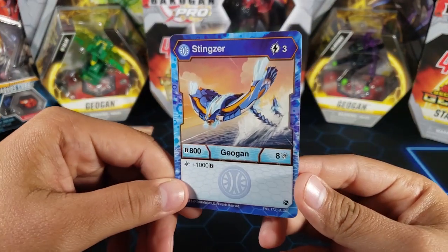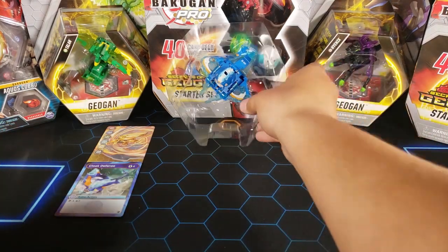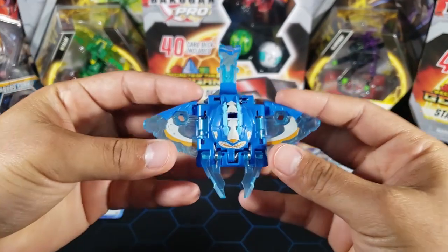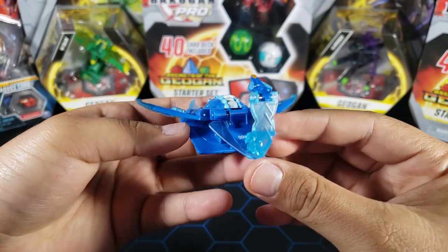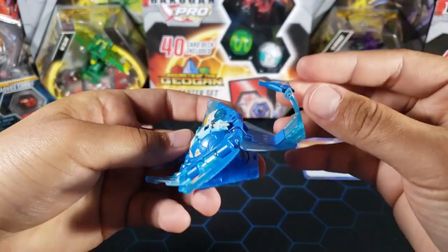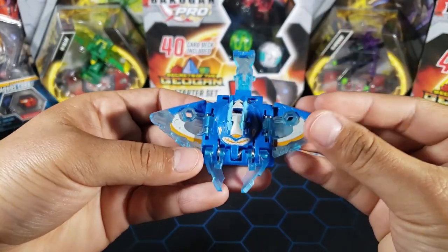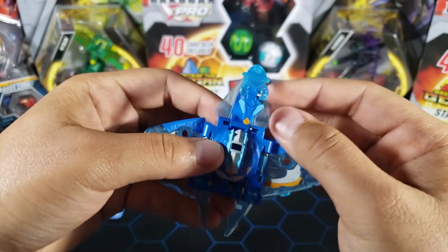Stingzer looks really strong to me — let me know in the comments what you think. It's my favorite Geogun so far and it looks really strong as well. Now let's take a look at the Geogun itself. Here it is — how do you not like this Geogun? It just looks really really cool. The aqua colors on it are perfect — we got the clear plastic on the sides and even on the back stingray part. It looks really awesome with the 800 B-power up here.